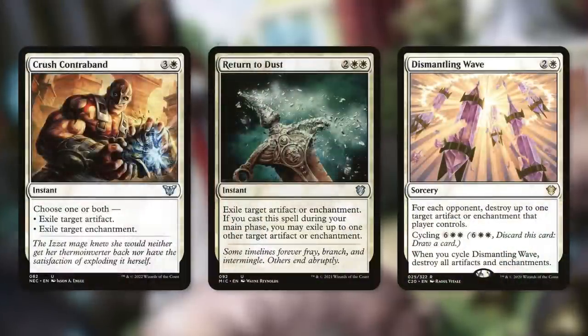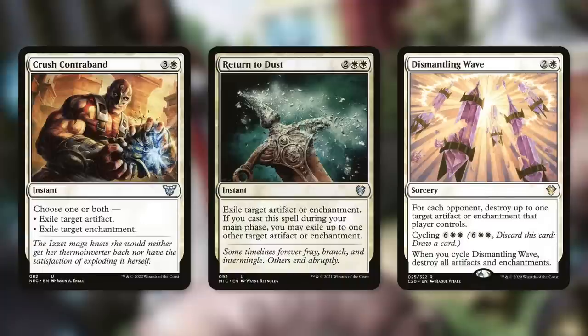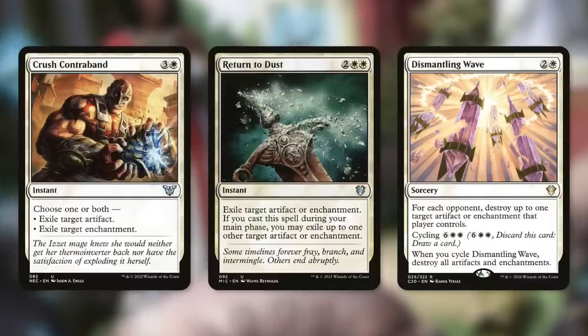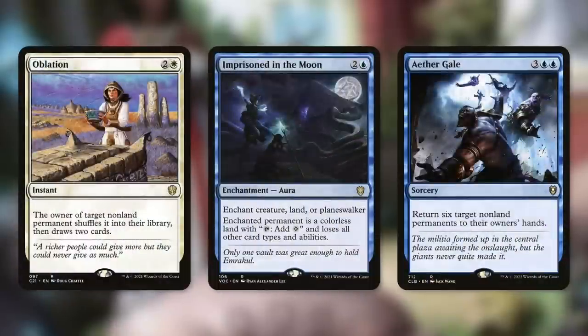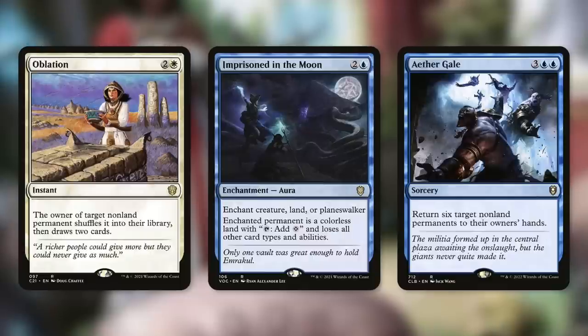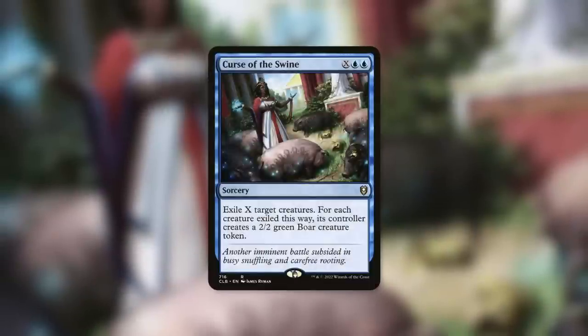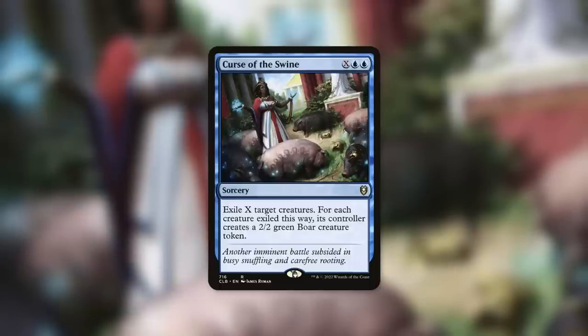Let's talk about some ways to throw a wrench into our opponents' plans. Crush Contraband: choose one or both — exile target artifact, exile target enchantment. Return to Dust can also exile artifacts and enchantments. Dismantling Wave: for each opponent, destroy up to one target artifact or enchantment they control — and if we need a panic button, cycle it to destroy all artifacts and enchantments. Oblation: the owner shuffles target non-land permanent into their library, then draws two cards — we can use this on our own permanents to dig deeper. Imprison in the Moon knocks out a creature, land, or planeswalker, making it a colorless land that loses all abilities. Aether Gale bounces six target non-land permanents for five mana. Curse of the Swine exiles opponents' creatures and replaces them with 2-2 boar tokens.